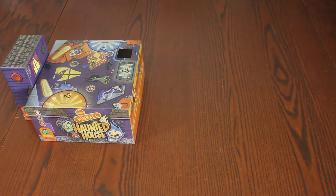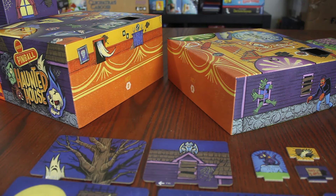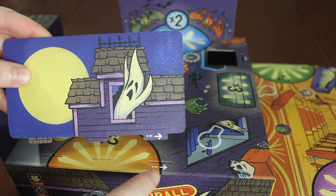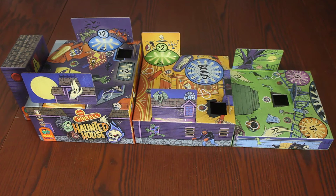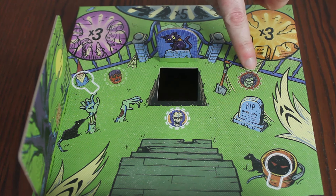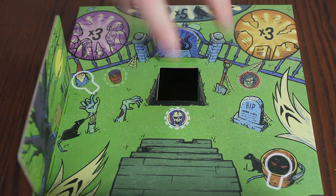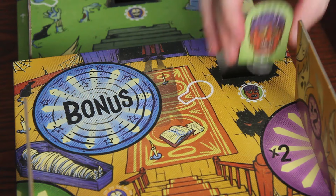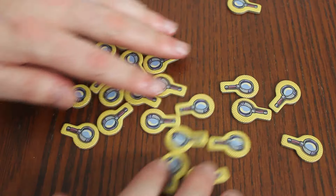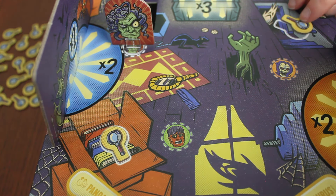To set up the game, place the boxes in order with the matching number facing each other. Insert all the walls and obstacles matching the letters and direction of the arrows. All three monsters have a space for their placement on each box. They will begin the game in the space circled in white. Medusa will start on the top level, Frank in the middle level, and Bob on the bottom level.